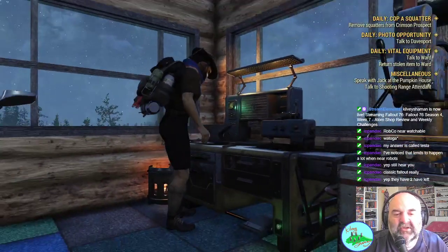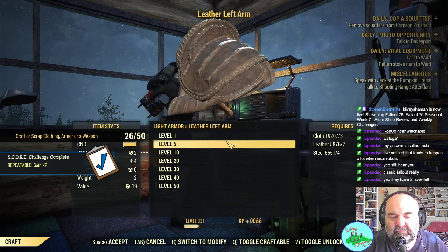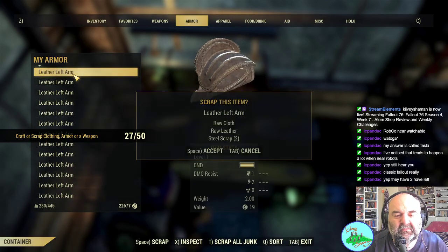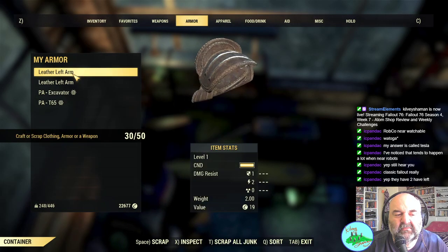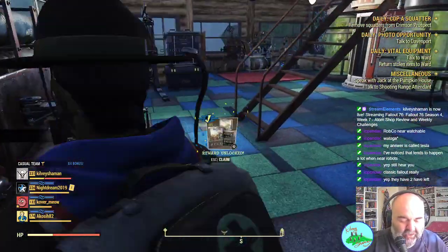Let's get into crafting mode. We want to make something relatively simple — I'd go with some light armor, a leather left arm at level one, and we want to make 25 of them. Job done. Now we can escape from that and go scrap the armor. And very quickly — that should pop now. Because we did one out of the sequence. There we go — so that was the craft or scrap armor and weapons challenge done. A lot easier than I thought, to be honest.